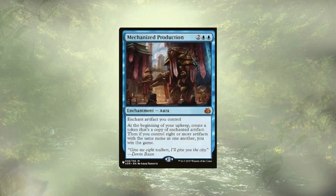The other card that Brass's Bounty really combos well with is Mechanized Production. We need at least seven lands when we play Brass's Bounty, generating us seven treasures, and access to another four mana to go ahead and Mechanized Production onto one of those treasures. At Upkeep, we'll create a treasure based off Mechanized Production and then check to see if we have at least eight with the same name — and that's an instant win for us.